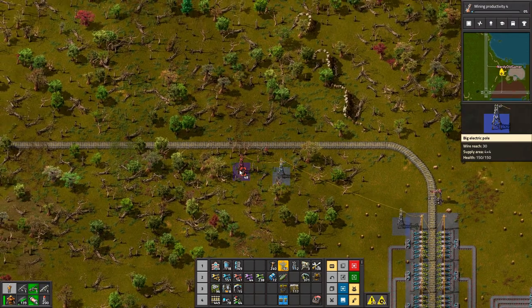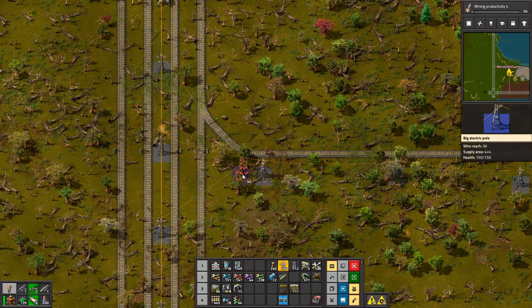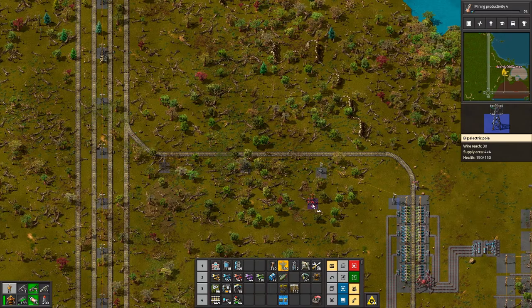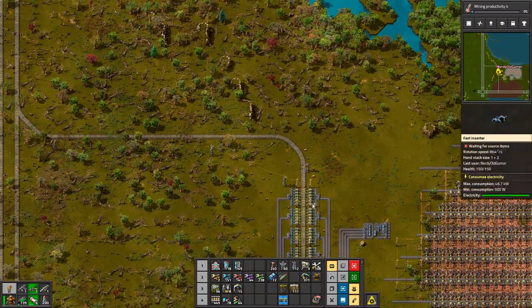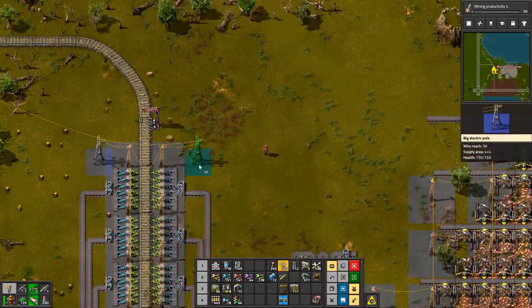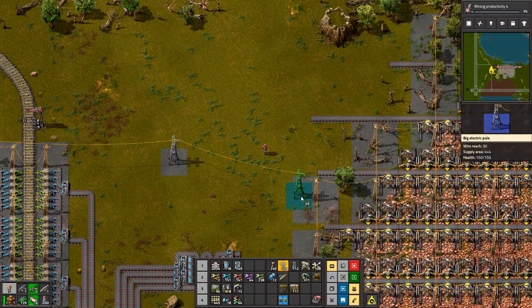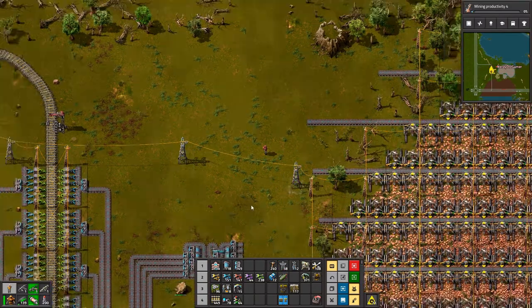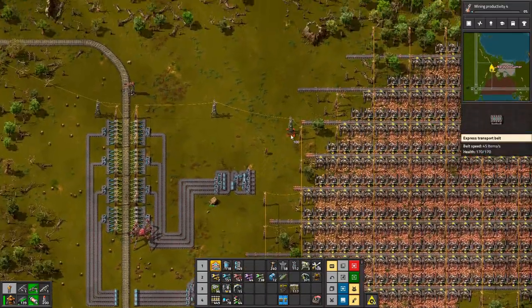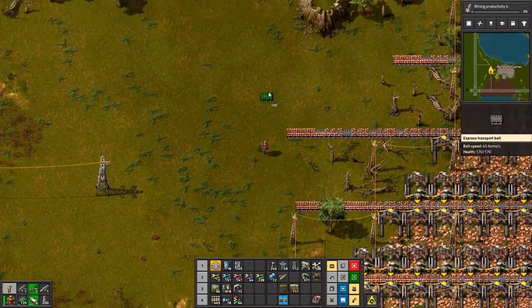What we need now is some power. Have some fuel - there you go. Whilst I'm here I might as well pick up some rockets. The rockets are made down here. Let's get power going over here - that'll get all the miners going.